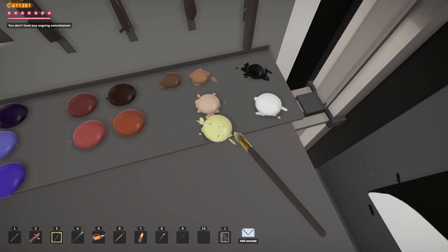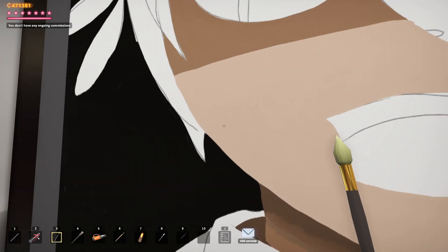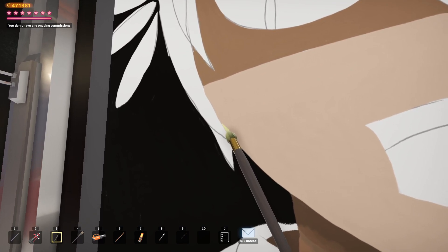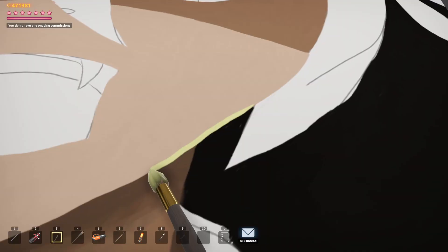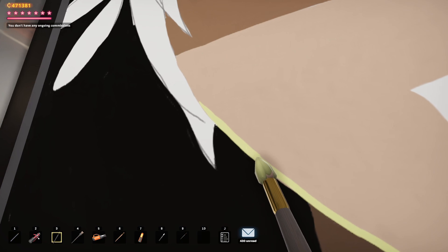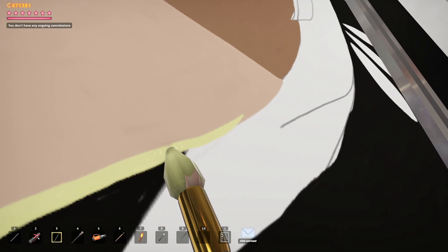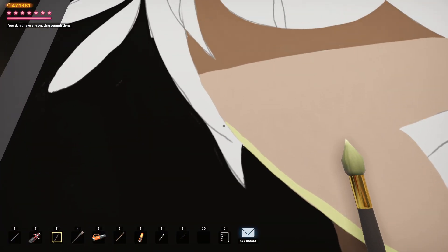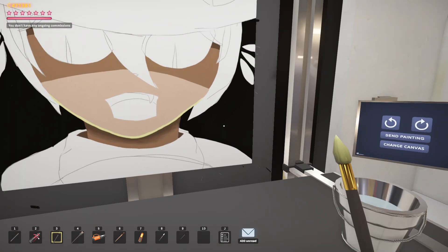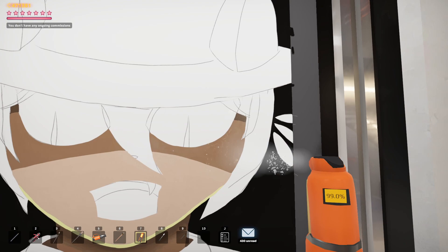Then the final one — the yellow highlight here just along the bottom edge. Oh boy, I did not realize how difficult this might be. We need to make it a little bit thicker, not too thick though, and we'll bring it up higher too. I might end up going over that one more time after we blend, but I think that's a good start.